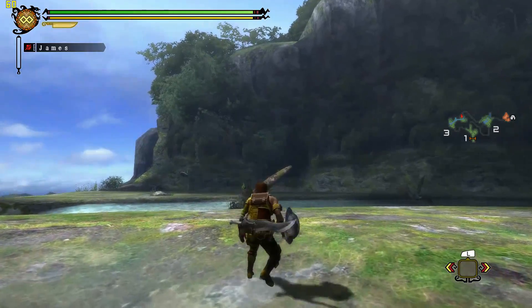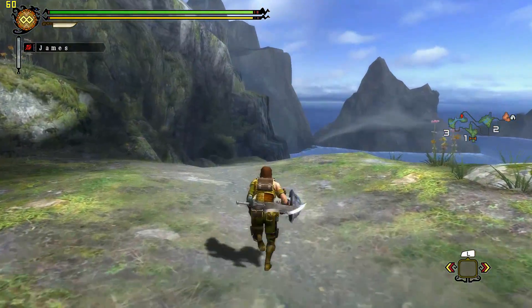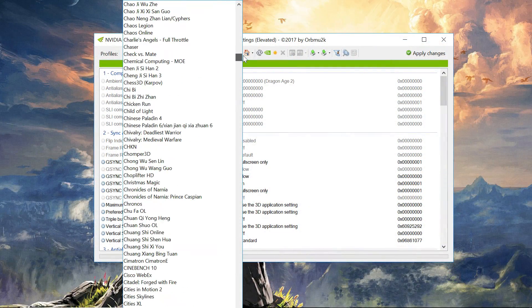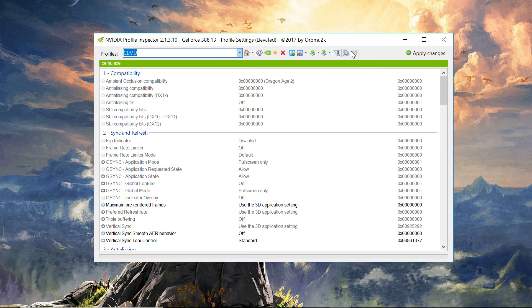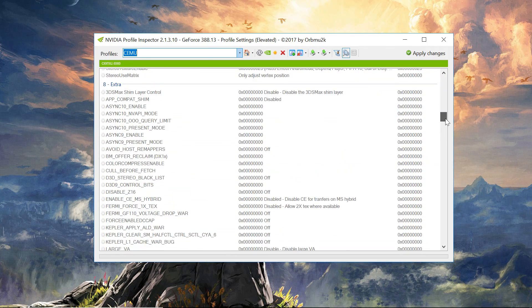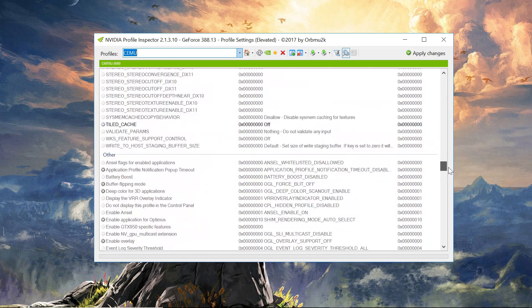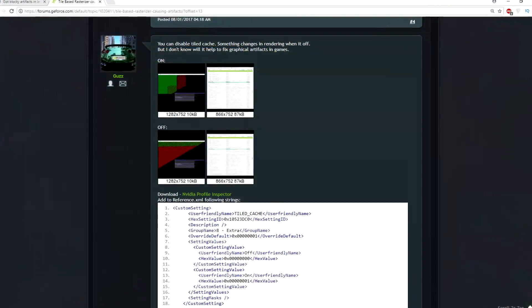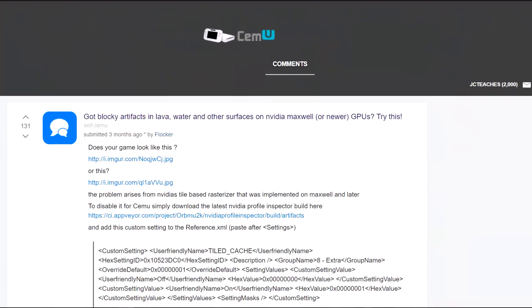If you want to use the pack provided in the description, it's very simple. Download the pack and open Nvidia Profile Inspector. From there, find Cemu in profiles at the top, then click 'show unknown settings from Nvidia' and scroll down to section 8 — Extras — and turn off Tiled Cache, then hit Apply Changes. That's it, you're done. Now load Monster Hunter and enjoy playing artifact-free. This fix was initially brought to light by Guzz on the Nvidia forums and was expanded upon by Flocker on Reddit.